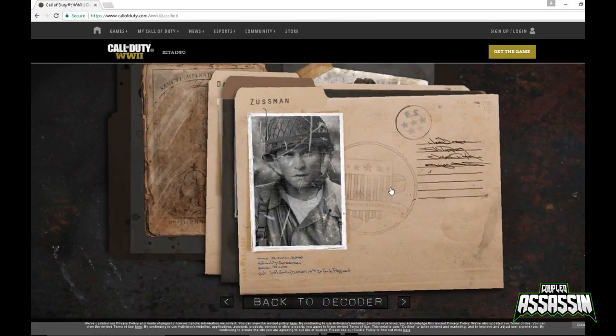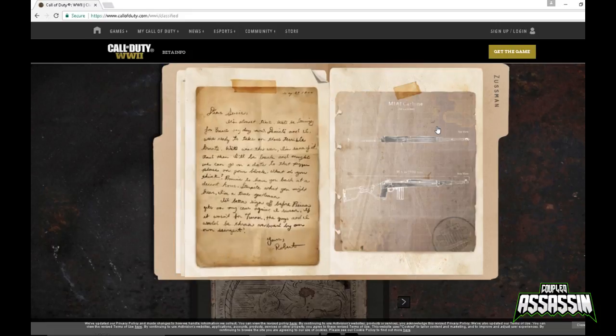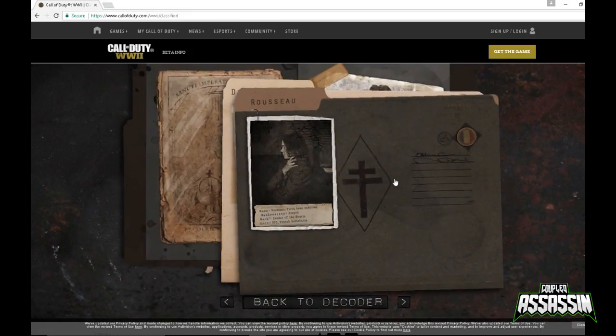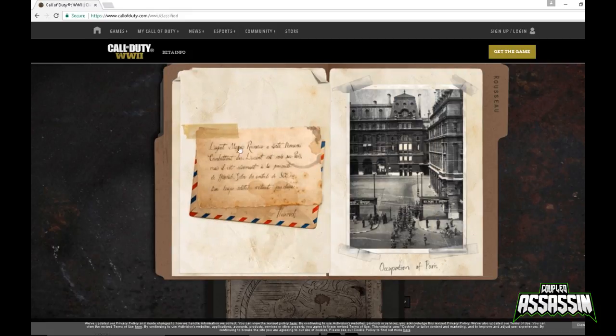Next moves on to Zussman, another one of our characters. We click on him and it opens up some more folders — two pictures and a memo. There's a letter written from him, and then another picture of a gun, the carbine. Then we get Rozier. We open this up and there's a newspaper, a picture labelled 'partners question mark', and an ID card. This looks like this guy is possibly a spy because it appears to be a German ID card — possibly a fake ID. We get a letter in French and then occupation of Paris.